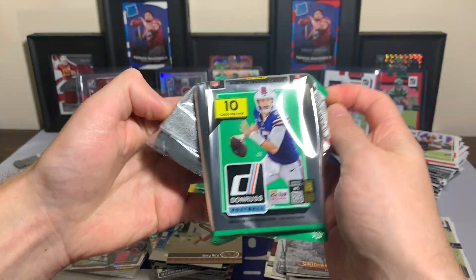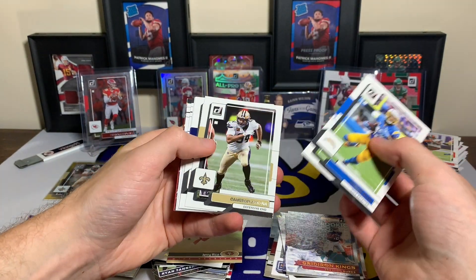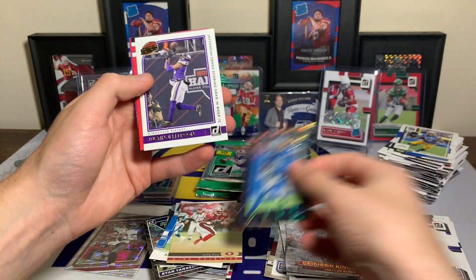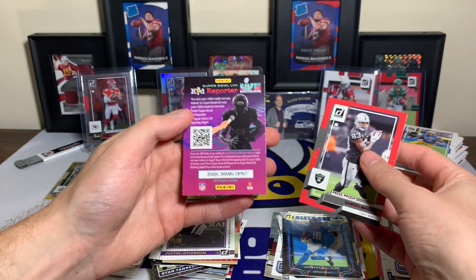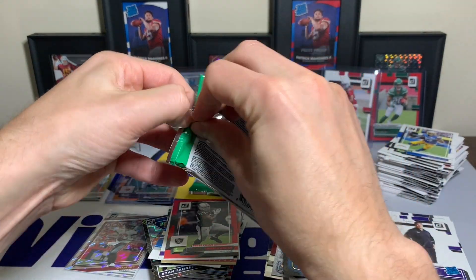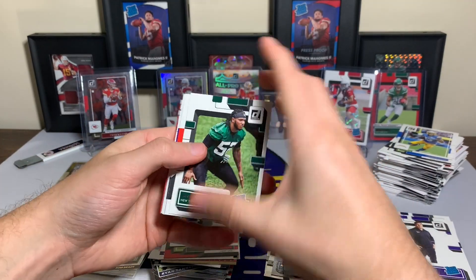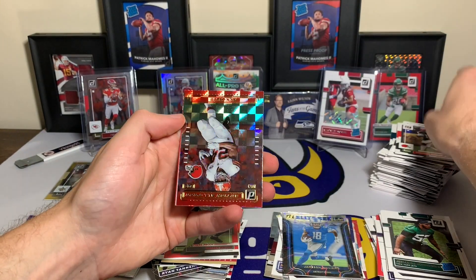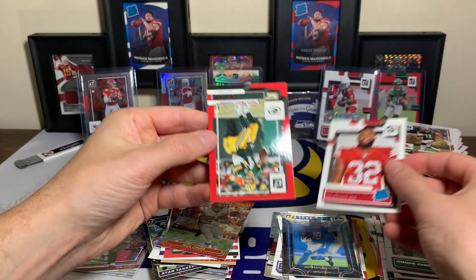Three packs remaining. Tyler Linderbaum, Keenan Allen, Cameron Jordan, Mac Jones, Gus Edwards, Bud Dupree, Derrick Henry, Elite Series rookies Jameson Williams — cool rookie card there. Justin Jefferson with the highlights, a Darren Waller red press proof. And the first one of this box — kid reporter, obviously expired. Jermaine Johnson rated rookie, Donovan Peoples-Jones, Amari Cooper, Delvin Cook, Ronnie Lott, Pene Sewell, Jalen Hurts, Nick Chubb with the action all pros. Tyron Davis-Price rated rookie and a Brett Favre red press proof.